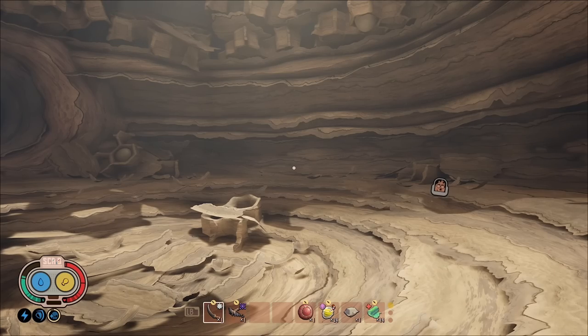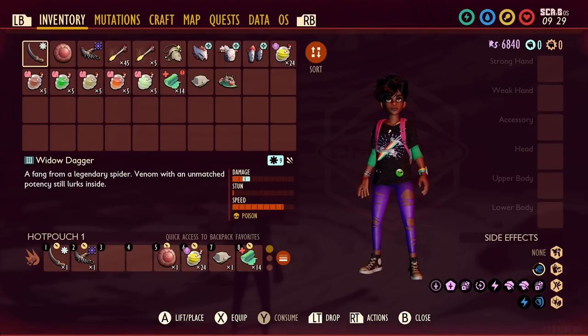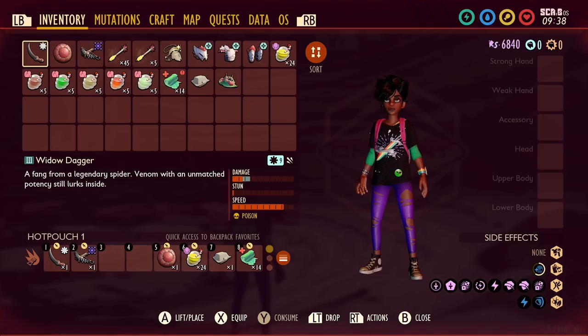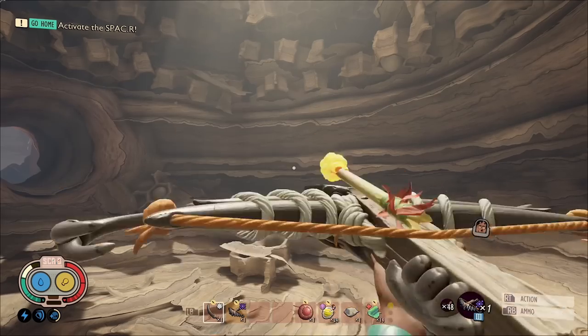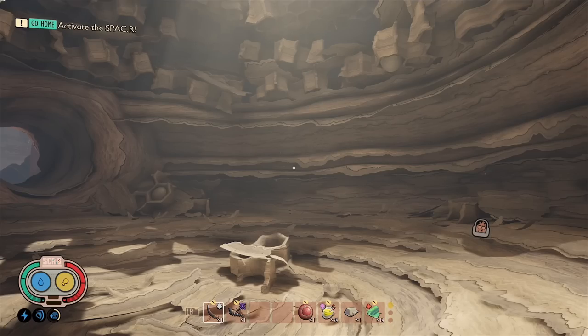Here we are in the Wasp Queen's Nest. Before starting, I have Comfy Defense and Comfy Energy from sleeping in the petal bed — it boosts your defense and reduces exhaustion time during the boss fight. The weapon of choice is the Widow Dagger paired with the Fire Ant Shield. The Fire Ant Shield has block corrosion, meaning a perfect block has a chance to reduce enemy defense temporarily, dealing more damage. The Widow Dagger does poison, but that's not the main reason we're using it — it's very fast and I'll explain why shortly. I also brought the Black Ox Crossbow with pollen arrows, which you can use to stun the wasps, dropping them to the ground.